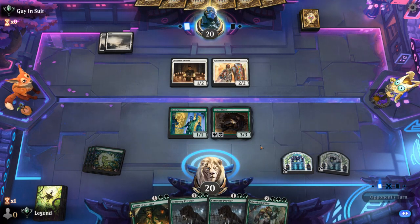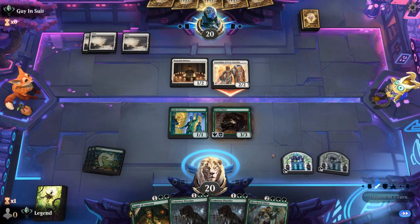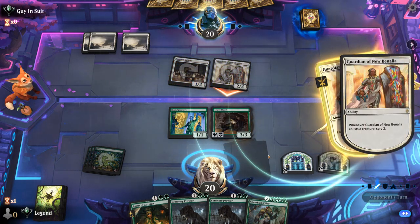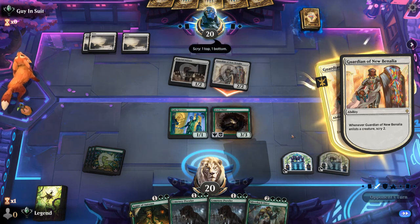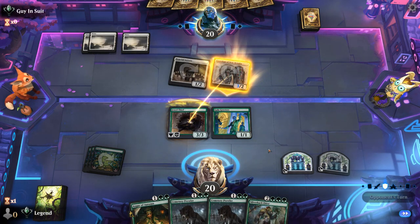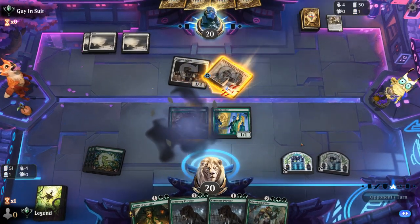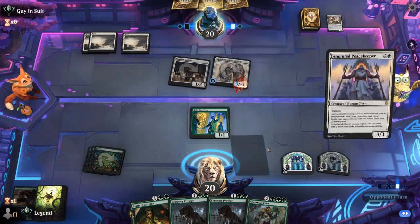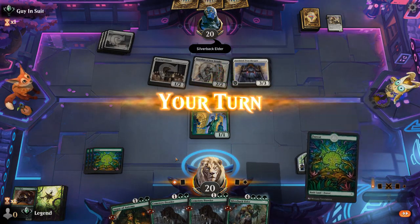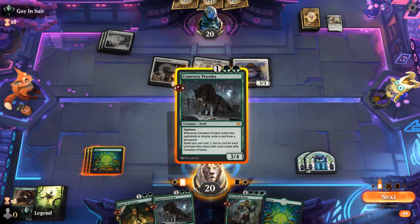I wouldn't mind a creature hitting the graveyard so Prowler can give us a discount. I'm fine blocking with Jewel Thief — opponent still has to discard a card, and then next round I can play Prowler. Opponent discards a Sun Gold Sentinel, and Peacekeeper is going to make our Silverback more expensive. I could name Prowler to begin with to make both more expensive, but now I get to play Prowler.